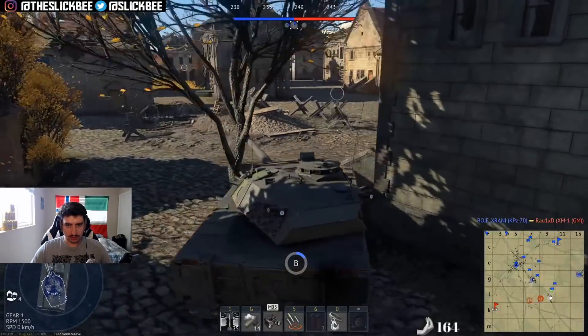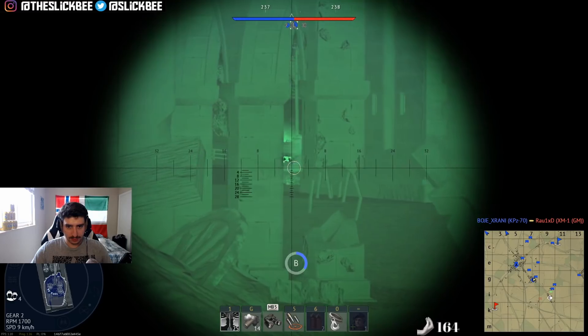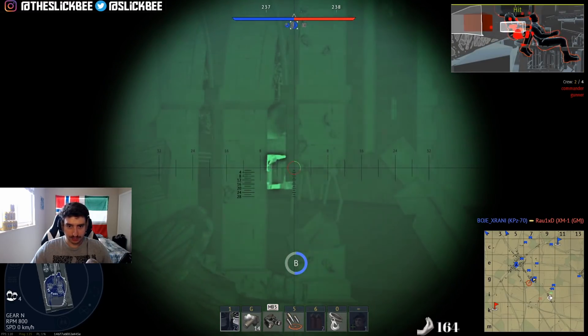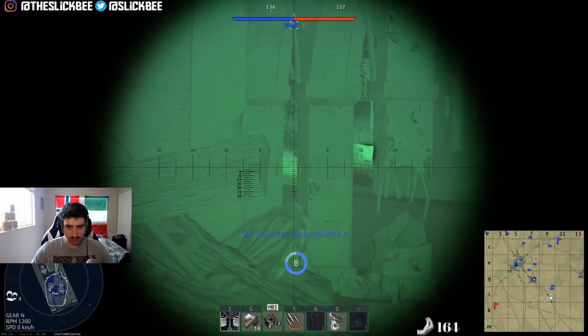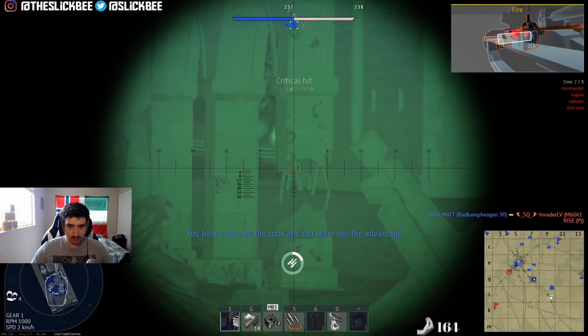I got wrecked today by an ATGM from an MBT-70 that hit the back pixel of my track — it didn't hit the wheel, it didn't hit the hull of the tank, it hit the back track. When I'm using this vehicle, I've hit a lot of tanks with a lot of darts and it does seemingly nothing sometimes, whereas one ATGM in that kind of spot will kill you.